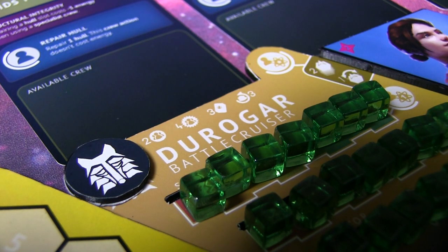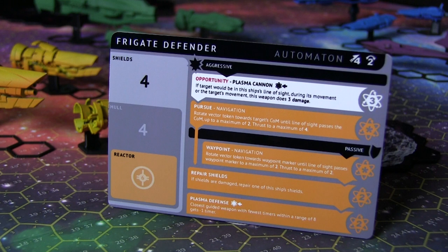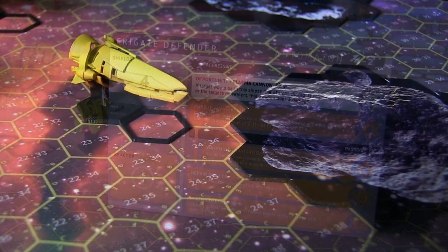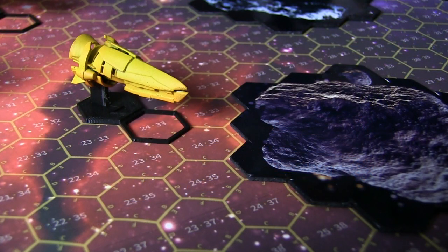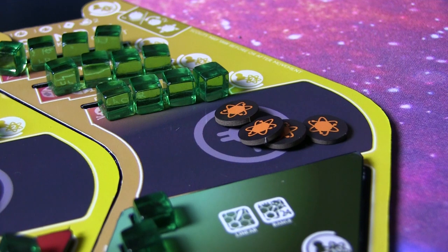Phase two of the round — the sector board activates. This is where objects on the sector board, controlled by the mission, players, or automation cards will activate. Again, this is very dependent on the mission you are playing. Phase three is the end of the round, or the end of the game if it calls for it. And finally, you will do refresh — replenish all your ship's capacitors and recover your crew tokens. This is just the basics of play.